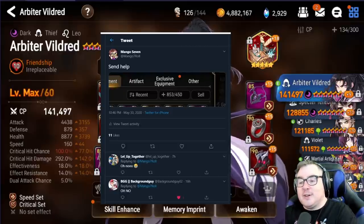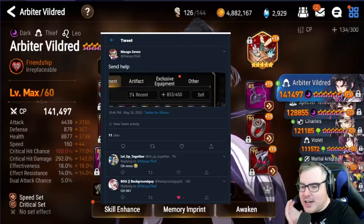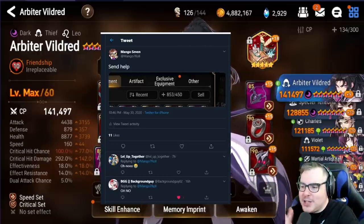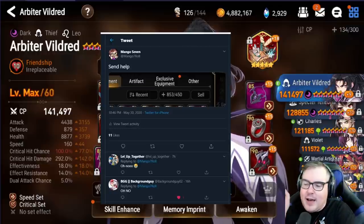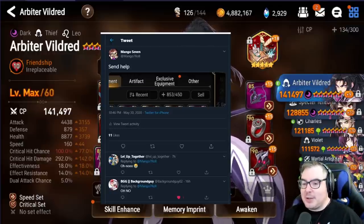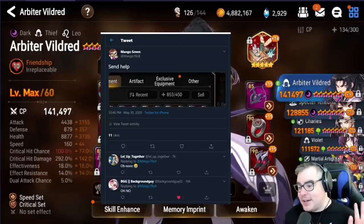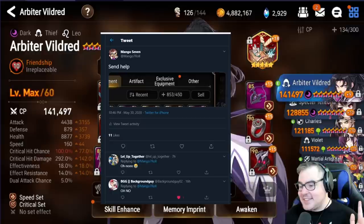As you can see from this Twitter screenshot — by the way, follow me on Twitter, like, comment, subscribe, all those shenanigans — I am at 853 out of 450 for equipment. That's where I started my progress yesterday, and I just unequipped everything and started from scratch. Let's get into this and see where I ended up.